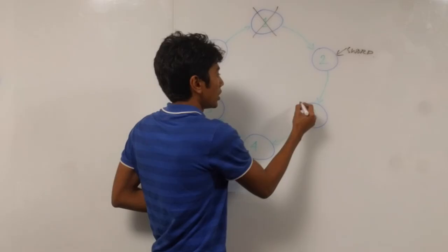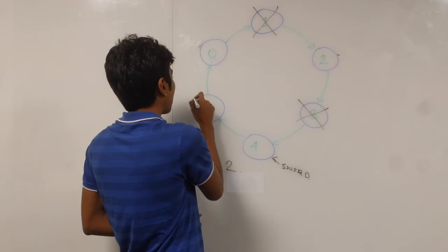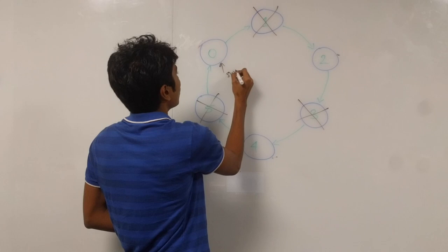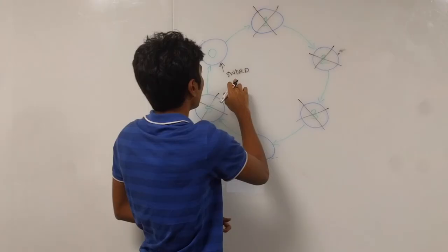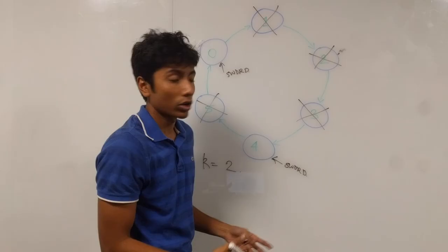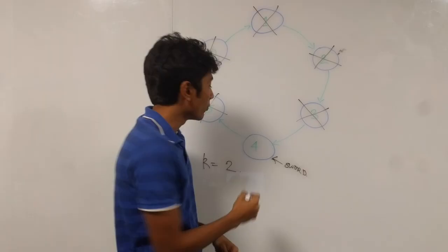3 is now dead and the sword passes from 2 to 4. 4 does the exact same thing: 1, 2 — 5 is now dead — with the sword passing to 0. Now 0 sees that 1 cannot be counted because 1 is dead, so counting 1 and 2, person at index 2 is killed by 0, passing the sword to index 4. Then 4 counts 1, 2 and kills 0. Nobody is left; 4 is the winner.